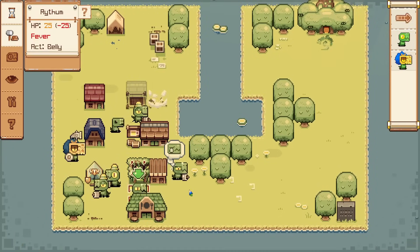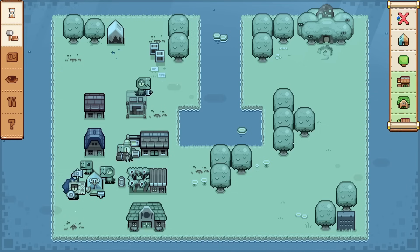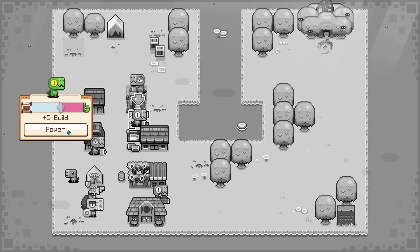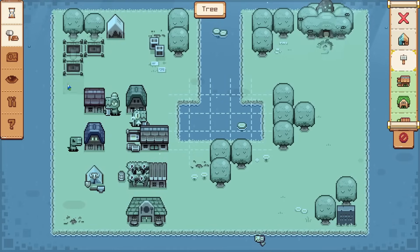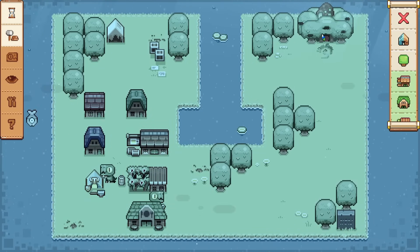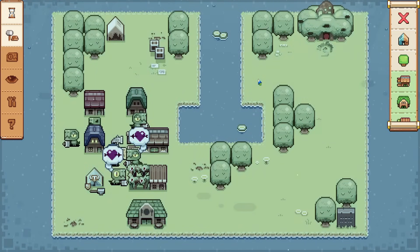One dino is not looking too good — has a fever, which is not good at all. Hopefully they get better soon. We are deforesting a lot of trees, so we should get those built up too, as soon as we're done giving them extra happiness. Need to get more trees in place so we don't run out. That is now at maximum alertness, so we're gonna see some enemies pretty soon.